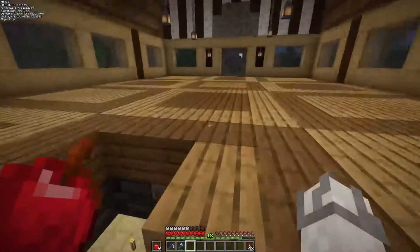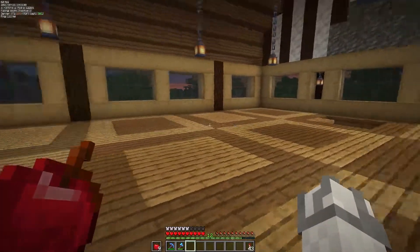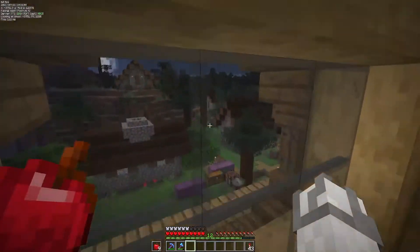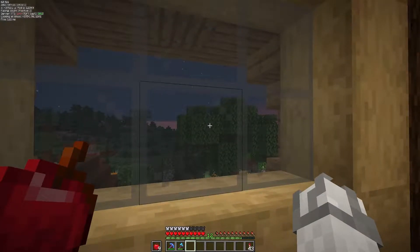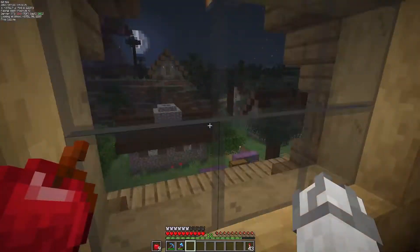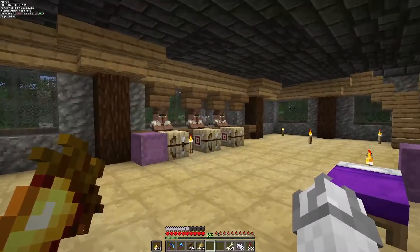Now that we have a basic interior with the deepslate ceiling and some nice trim on the first floor — up the stairs we have a really basic wood floor design. I think we need to go ahead and start bringing some villagers in here, because we need to get some to trade sticks from the tree farm. That tree farm produces a mega buttload amount of sticks, so why don't we go ahead and snag some villagers.